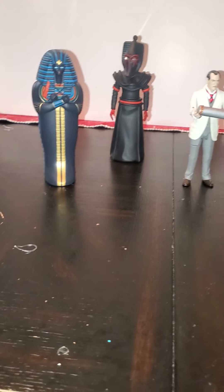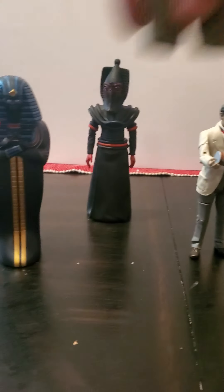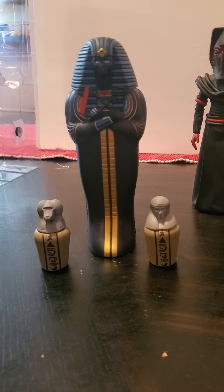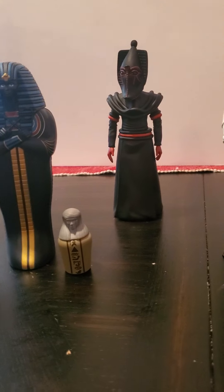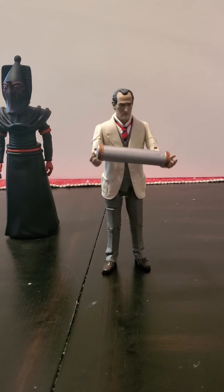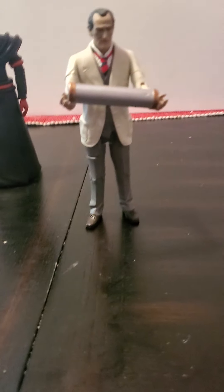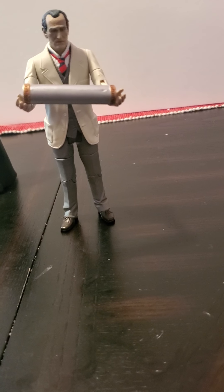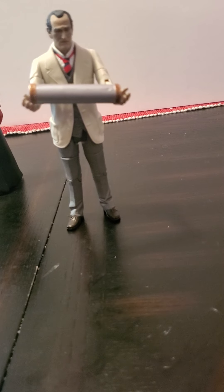All right, so now we have everything out. We have the sarcophagus, urns, Sutek, and Marcus Scarman with the coordinate selector.